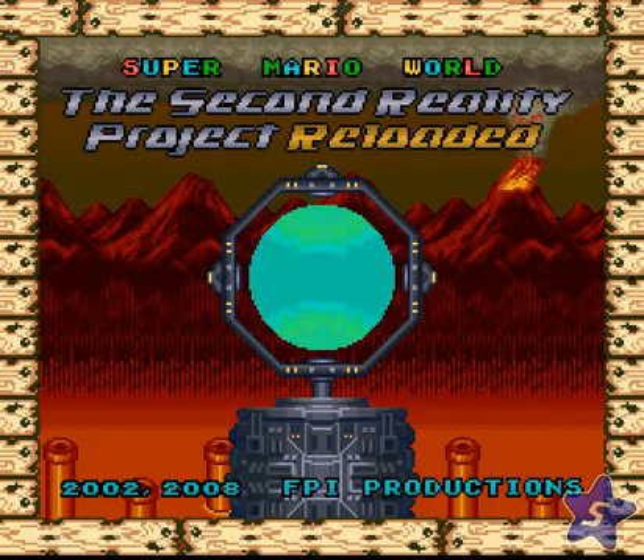The original Second Reality Project was created in 2002 by FPI — which I'm going to assume is some awesome acronym, but it might actually stand for something silly like 'Forgettable Puzzle Innovators' or something. This is the Reloaded version of the hack made in 2008, which features updated graphics, custom music, more content, and a rebalanced difficulty.